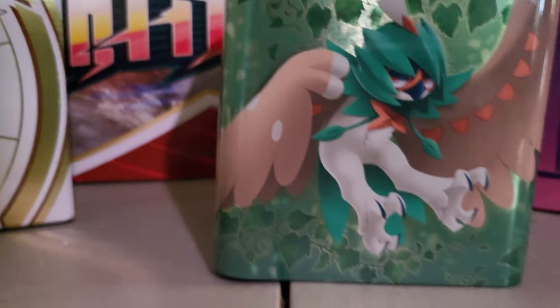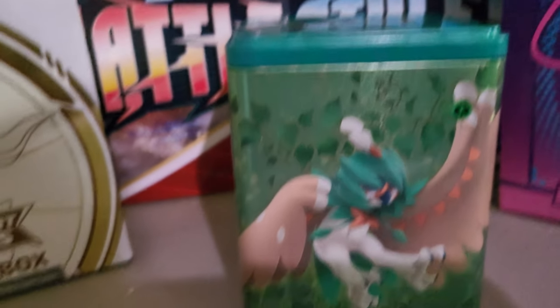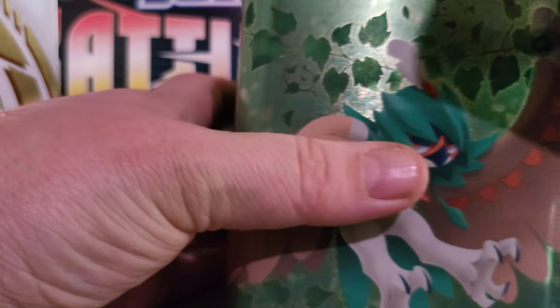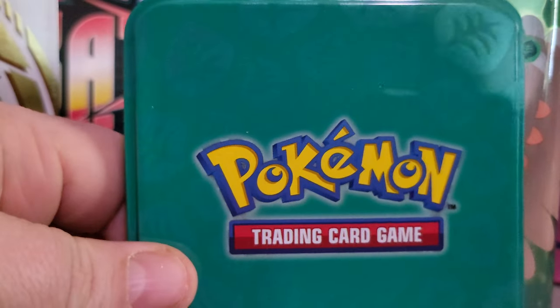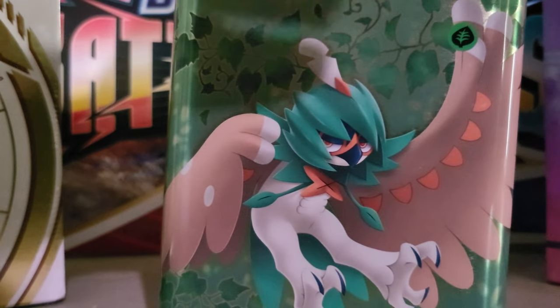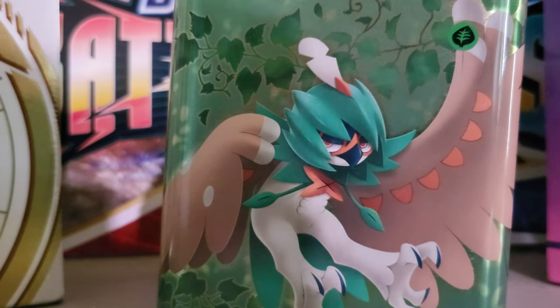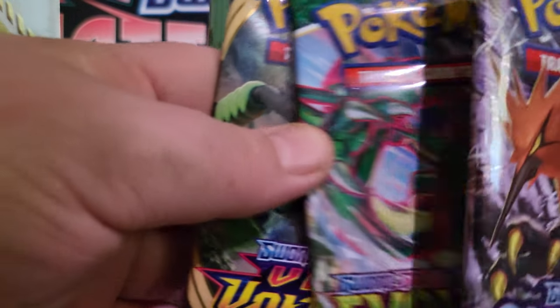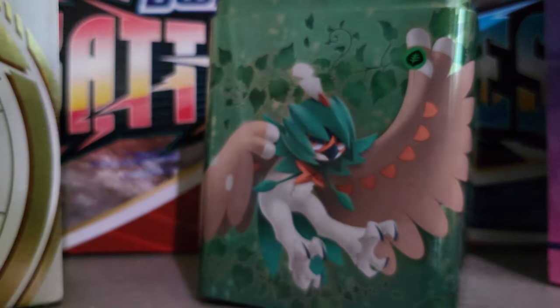I got this tin to put my cards in that I'm not so interested in. It's a nice little tin. Inside it has three TCG packs and a Pokecoin. It's got a Chilling Rain — that's old school — an Evolving Skies, and a Vivid Voltage. And a Pokecoin. Very nice.